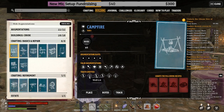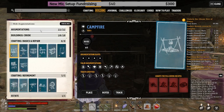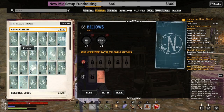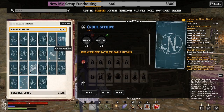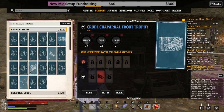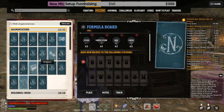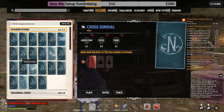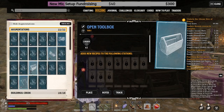Now we go over to the augmentations and you'll see they have the same icons: construction, bellows, ocean, military, crude beehive, agriculture, fishing, magic, woodworking, science, Victorian dandy, treasury, tailory, inflammatory, corn, mining, astronomy, tailor, miner, hunting, woodworking, and construction.